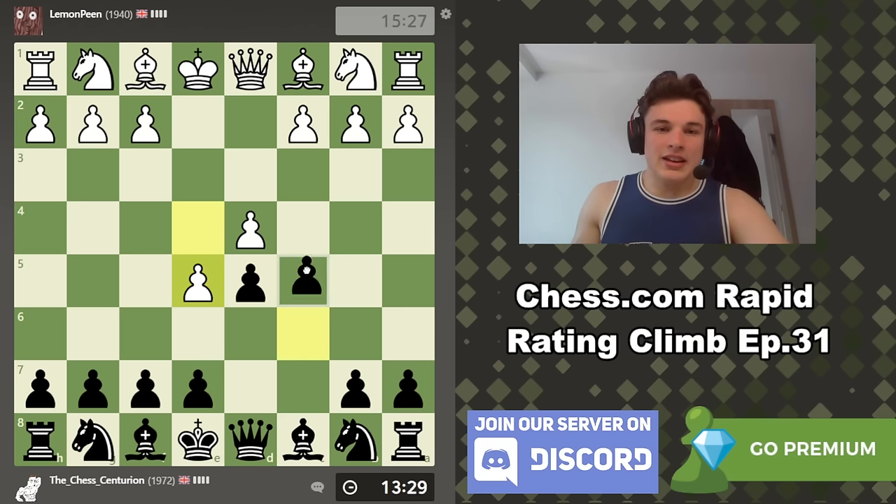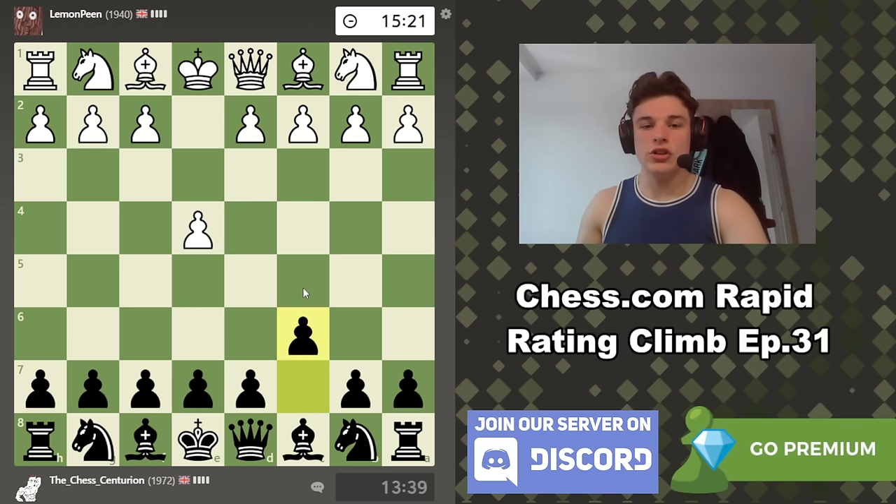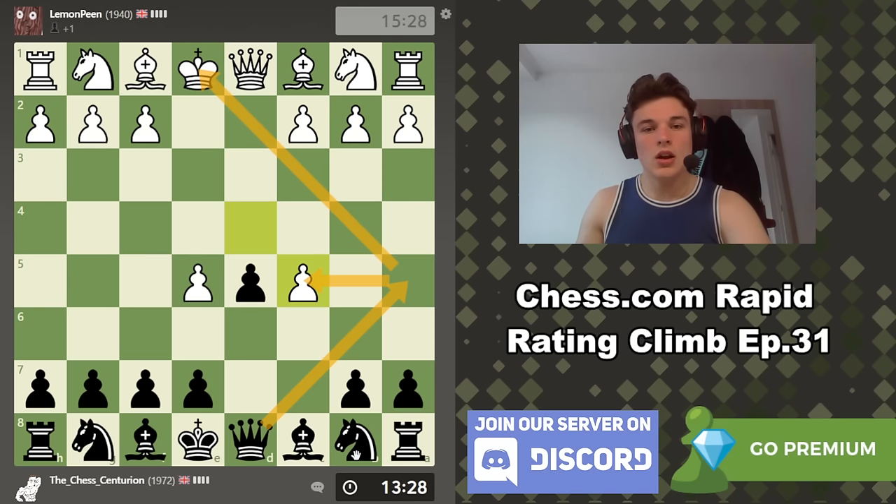E5 takes space but it is kind of a weakening move because we can go C5 immediately. You might question why we literally just played C6 and now we're going C5 straight away - this is a pawn sacrifice. Technically we can win it back immediately with Queen to A5 check and picking up the pawn, but the goal isn't to win the pawn back immediately because these pawns are split and difficult to defend.